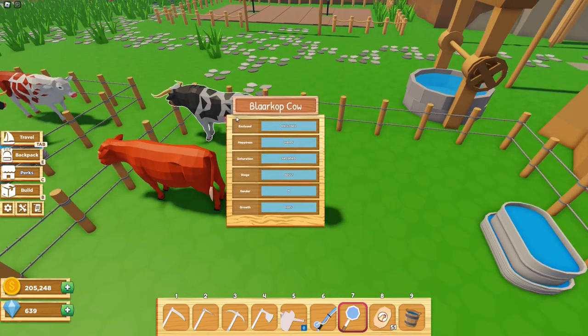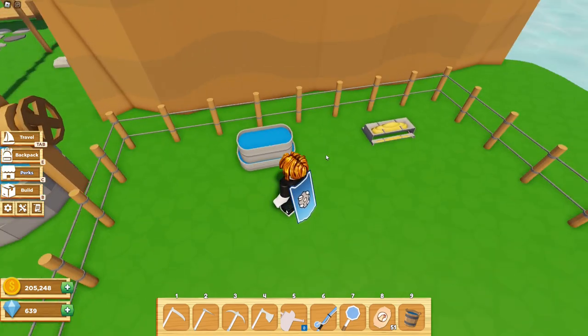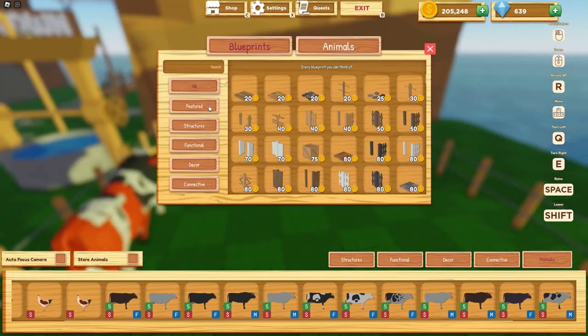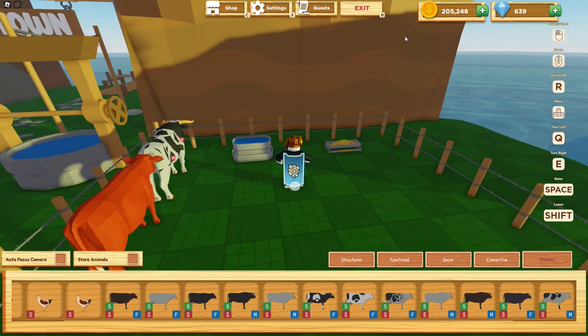For the cows to be happy and satisfied you'll need to provide them with a water trough and a food trough. If you don't know where to purchase these items simply enter build mode, go to shop and select functional. There you should find both the water and food trough available for 300 coins each.